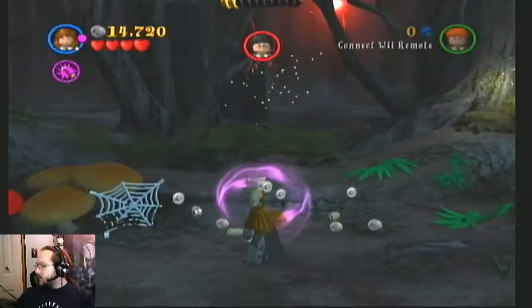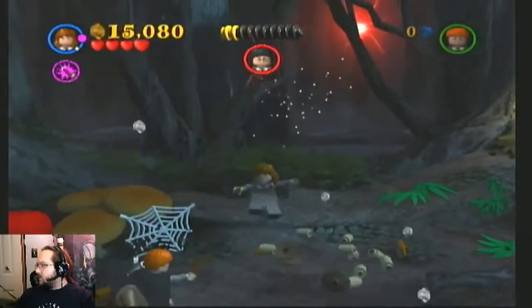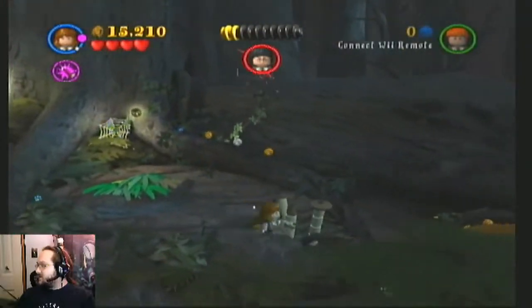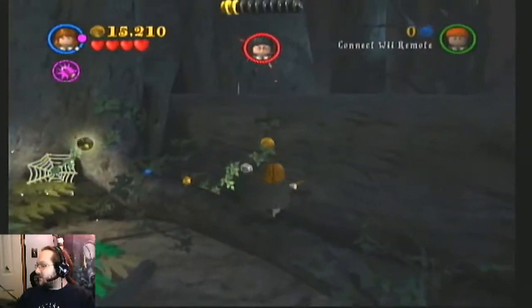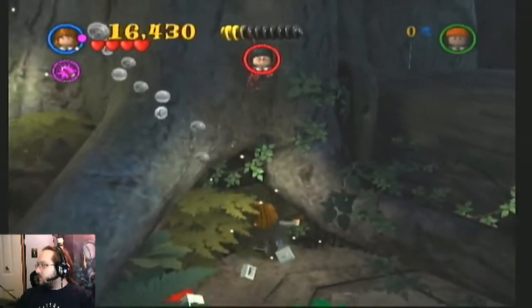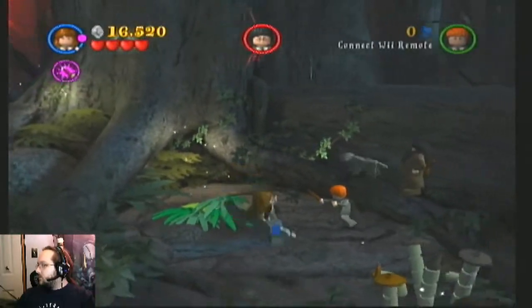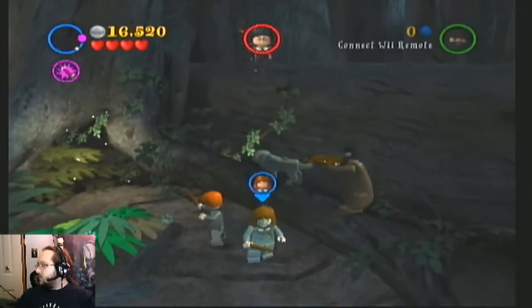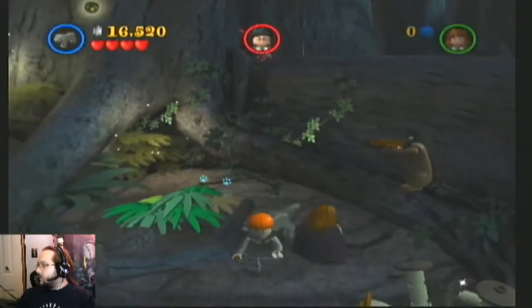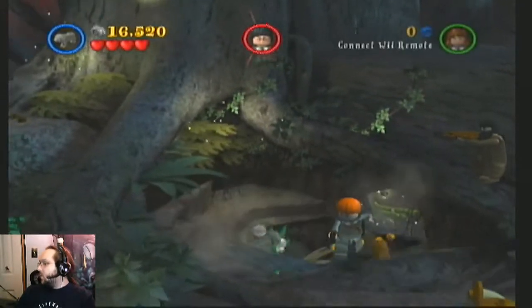Now it's onto the gameplay. LEGO games are known for having hidden secrets throughout the levels, which you will need to come back to in freeplay to find. Different types of characters have different abilities, and you'll need to find that mix of abilities to interact with the world. That's what makes the gameplay interesting — needing to spot the different types of secrets in different places. Most interactions can be spotted easily, and in many of the games those spots will either glow or bounce up and down slightly to help you. All of that fun is completely absent in this game.